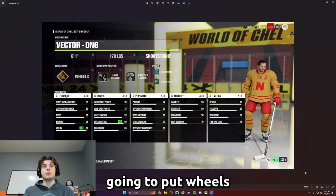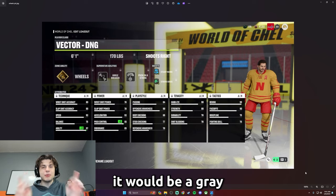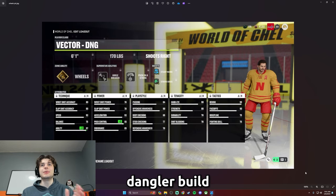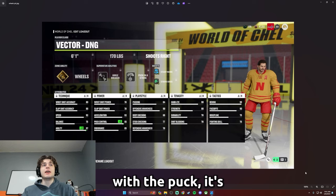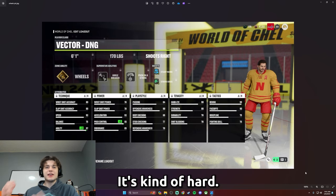I never thought they were going to put Wheels as a zone ability. I thought maybe it would be a gray superstar ability at the end of the year, but they put it as a gold ability on this Vector Dangler build, and this is kind of a nasty build. If you like playing dangler, this could be the build for you. With Wheels active, having the puck is kind of like having 94 speed and 94 agility.